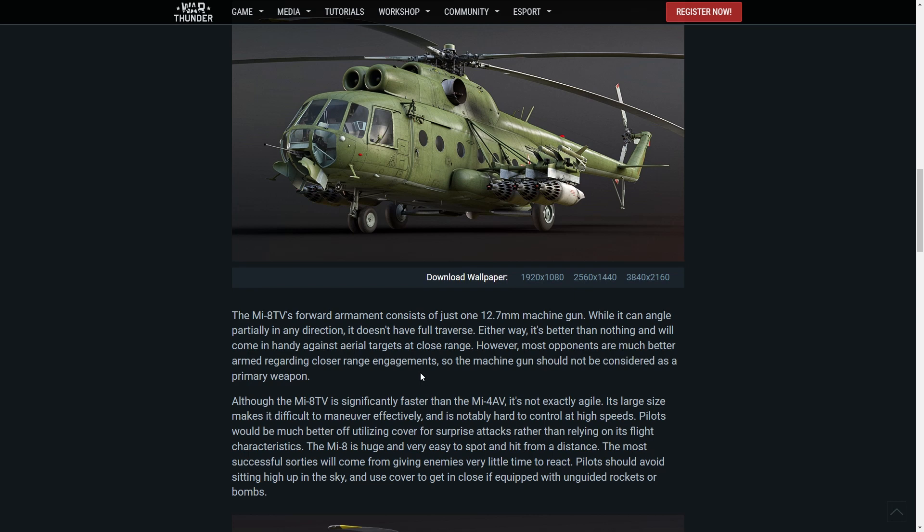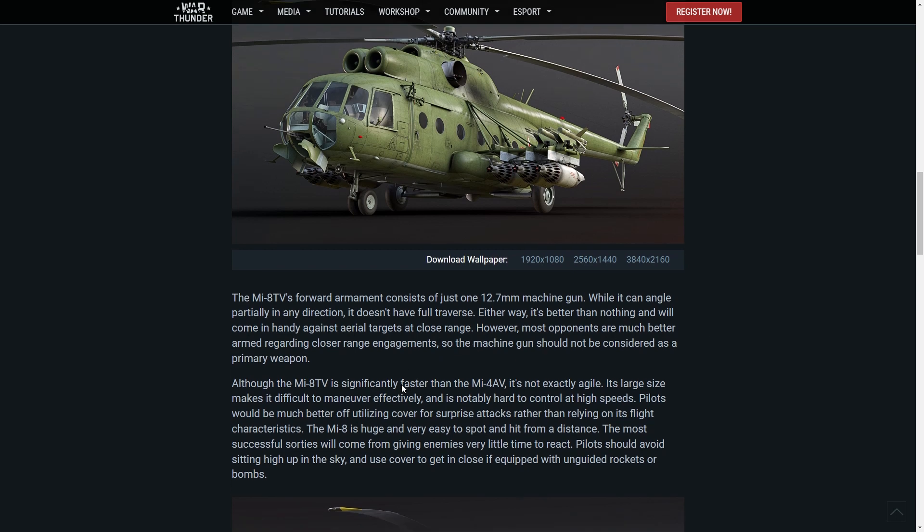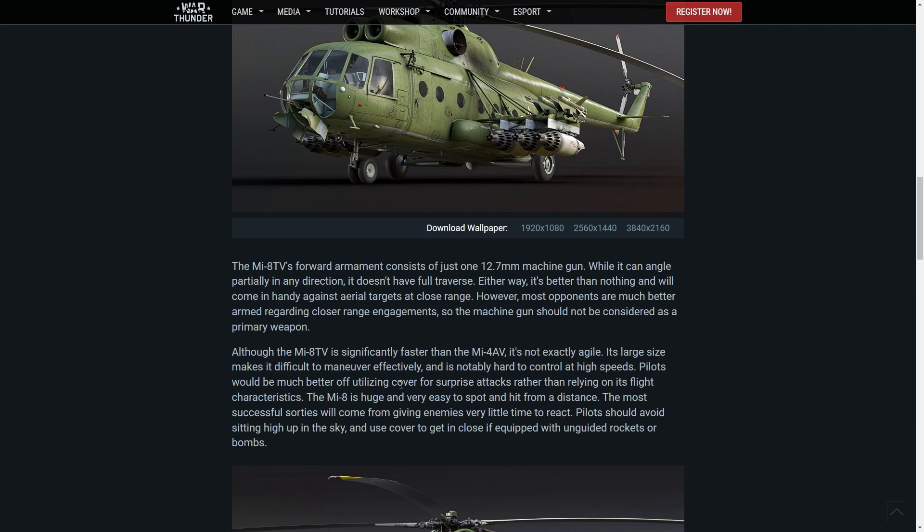Although the Mi-8 TV is significantly faster than the Mi-4 AV, it's not exactly agile. Its large size makes it difficult to maneuver effectively and is most notably hard to control at high speed. Pilots would be much better off utilizing cover for surprise attacks rather than relying on flight characteristics — so basically popping up and down from behind a hill.